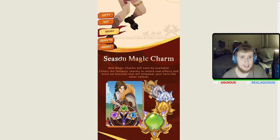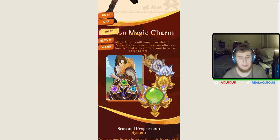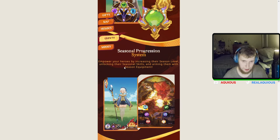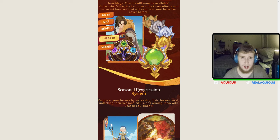Next up — seasonal Magic Charms. New Magic Charms will soon be available; collect the fantastic charms to unlock new effects and extra set bonuses that will empower your heroes like never before. I'm not sure exactly what this is — it's something completely new. Looking at the icons, this green heart looks like plus HP, and there's maybe spell damage, haste, or cooldown reduction of some sort.